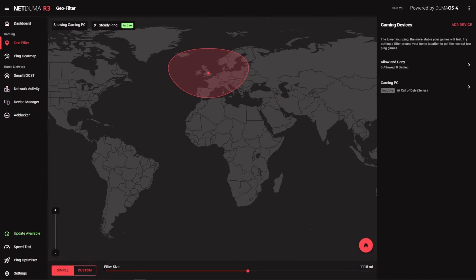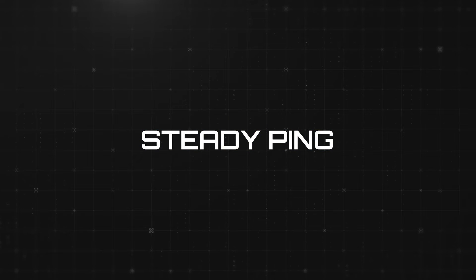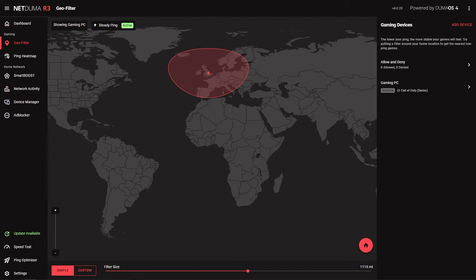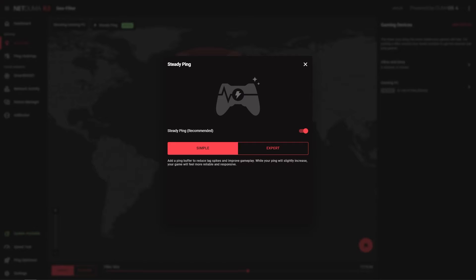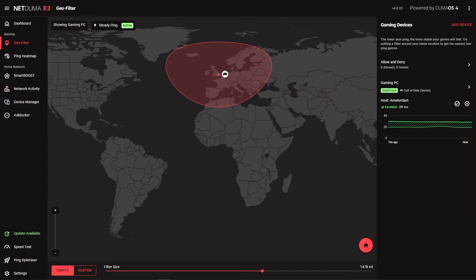The next thing to fix is your unstable connection. We can use two Duma OS features to solve this problem. The first feature, SteadyPing, is actually part of the GeoFilter interface, so we'll start with that. You may have already noticed the SteadyPing button when setting up the GeoFilter. If you click into the feature you can choose between simple or expert modes. We'll be using simple mode for today's video, but feel free to experiment with the expert mode if you like. So, what does SteadyPing actually do for your connection?